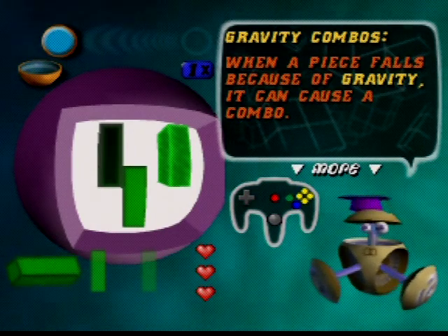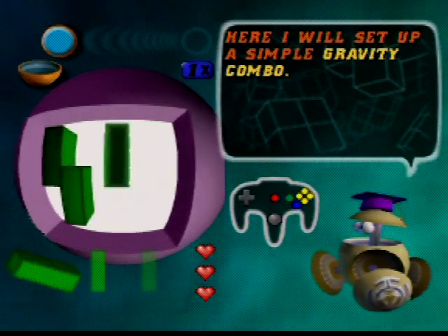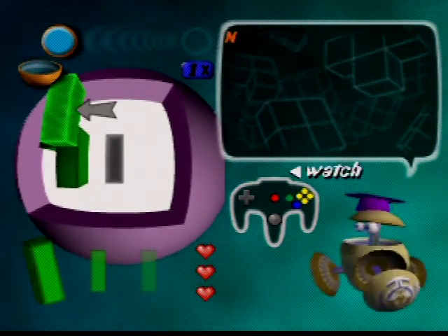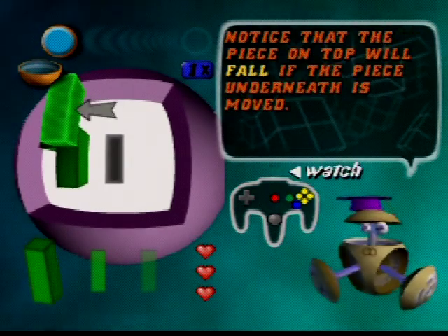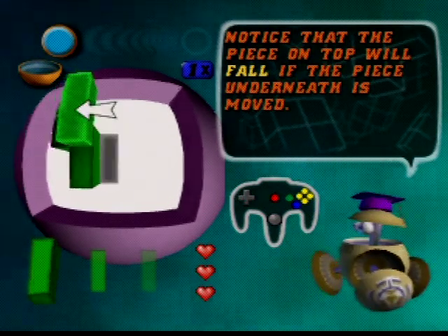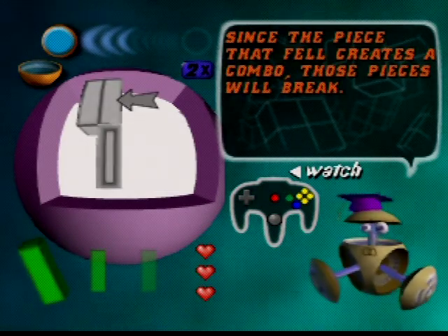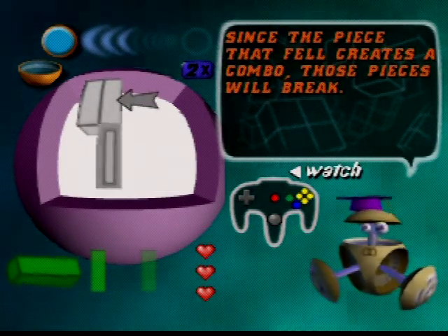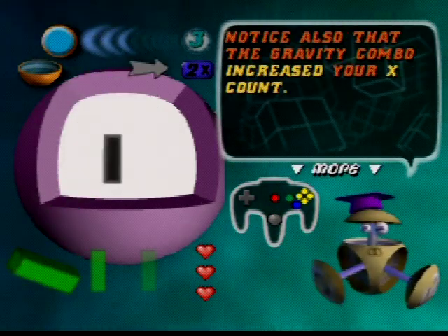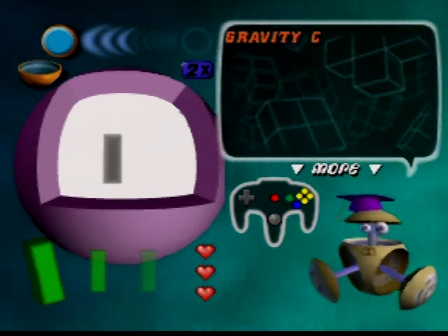A gravity combo is when a piece falls because of gravity — you can chain it into a combo. Notice that the piece on top will fall if the piece underneath is moved. Once the fallen piece creates the combo, those pieces will break — like a chain combo in Tetris Attack. The gravity combo also increases your X count, and gravity combos can give you up to ten X count power-ups.